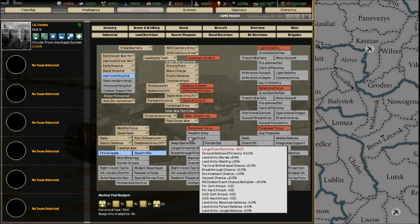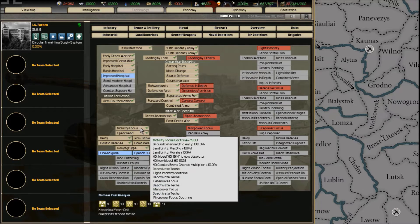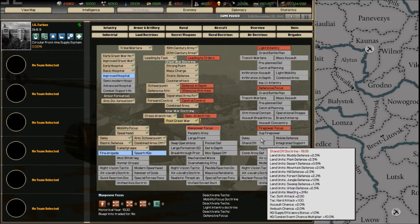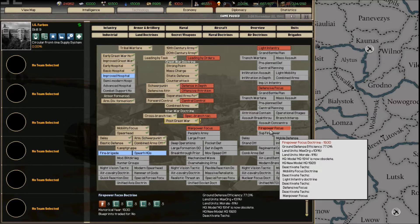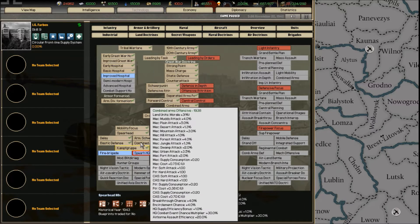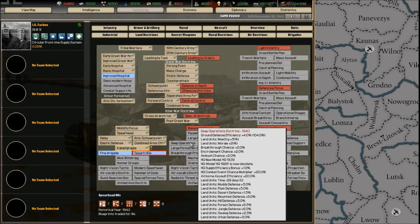Land doctrines are where each country is unique in terms of how they focus their armies. This is the guiding force behind your land forces. Germany is on the mobility focus path; the Russians are on manpower and firepower; Americans have their own focuses. Each tree in the land doctrines technology tree specializes in that particular field — mobility will make your troops faster and your tanks better.